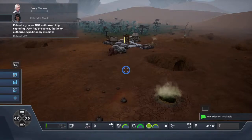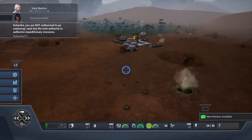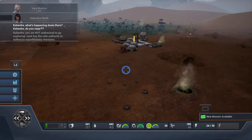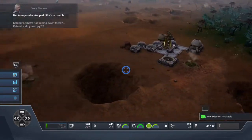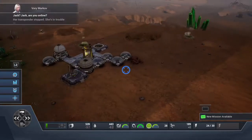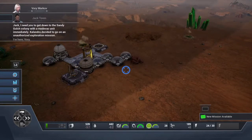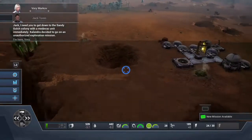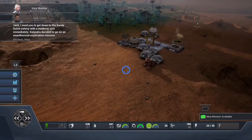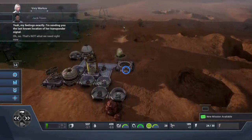Calandra, you are not authorized to go exploring. Jack has the sole authority to authorize expeditionary missions. Calandra, what's happening down there — do you copy? Her transponder stopped; she's in trouble. Jack, I need you to get down to the Sandy Gulch colony with a medevac unit immediately. Calandra decided to go on an unauthorized exploration mission. That's not what we need right now.